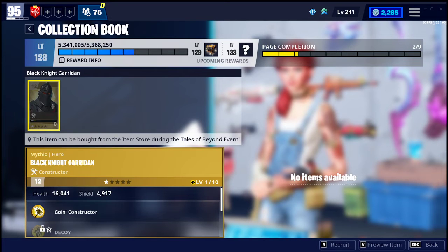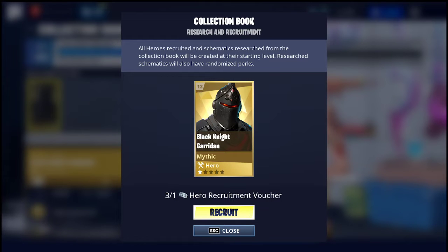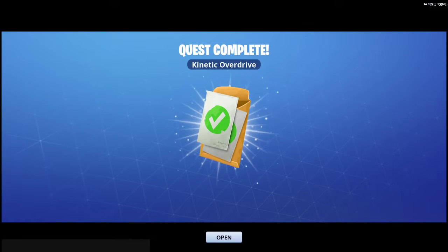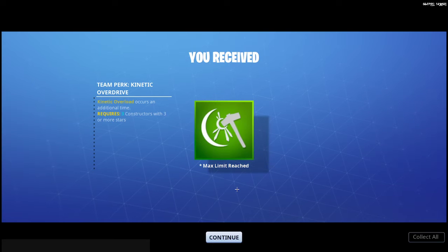Black Knight Guardian — I think that's how you say it. Basically you want to purchase this, you want to recruit the hero. You have to use a Hero Recruitment Voucher. I actually have three of them so I'm going to use one. If you don't have a Hero Recruitment Voucher, you can always get one from playing Ventures.